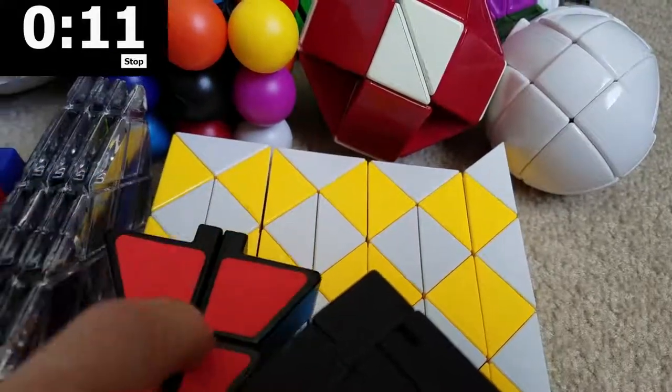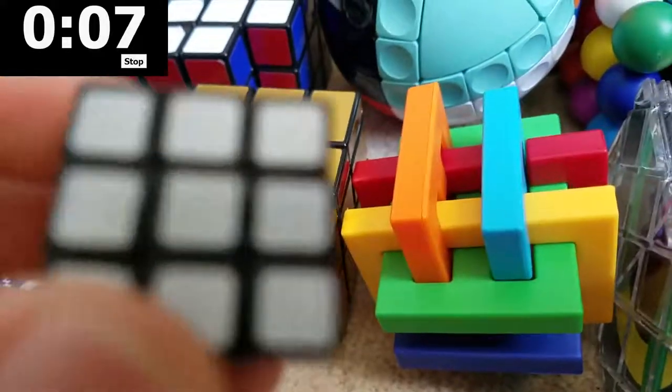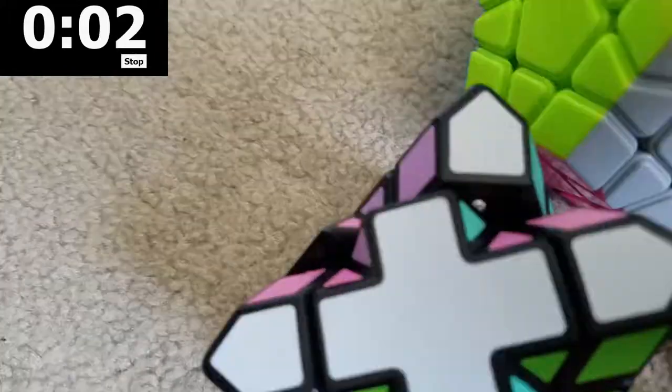Rubik's Twist. Egg. Rubik's Twist. 48. Mystery Cube. Magic. Gordon's Knott. Mirror Cube. Really small Rubik's Cube. Egg. Flashlight Cube. Ghost Cube. Star Cube. Gear Cube. X Cube.